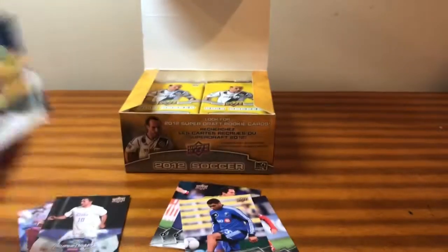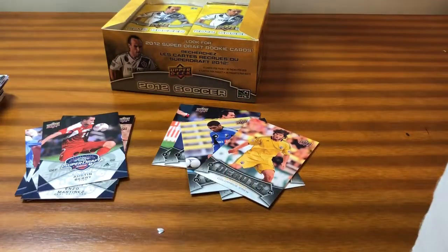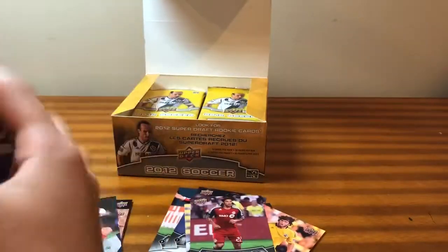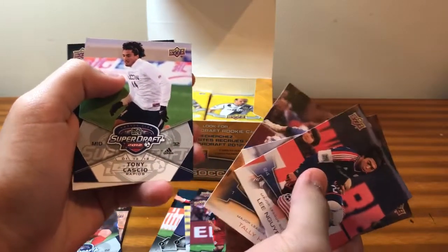Trying to make it as quick as I can. Back in March or so I got this for about 16 bucks, free shipping on Amazon. Enzo Martinez, Super Drafts. Debuts of Tom Heinen, and Super Draft Austin Berry. Nothing there. Debuts of Torsten Frings. It'd be nice to get a David Beckham jersey — those might be worth like 30 bucks. Debuts of Tony Casio, or Super Drafts, sorry. Matt Reese and Javier Martino.